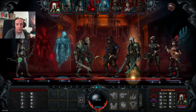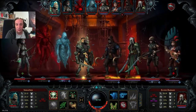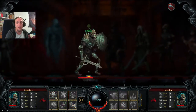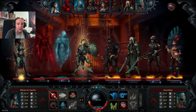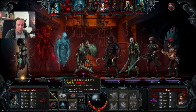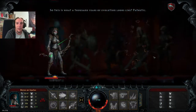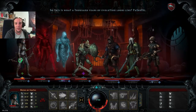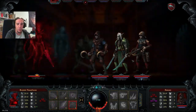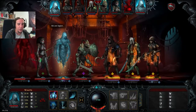The Bard can buff an enemy unit to get a 40% damage bonus on her next attack, which is just outright disgusting. I strongly advise dealing with Bards like that because they are really dangerous. So let's drop the Ignite again.